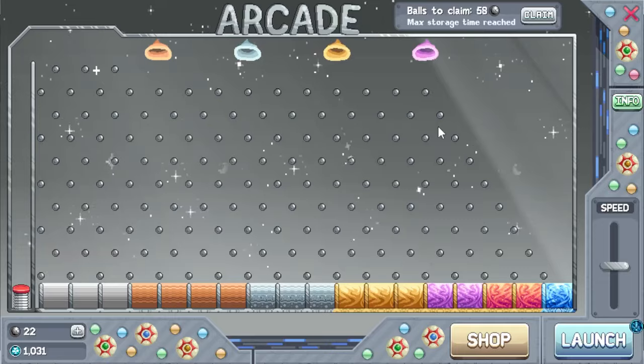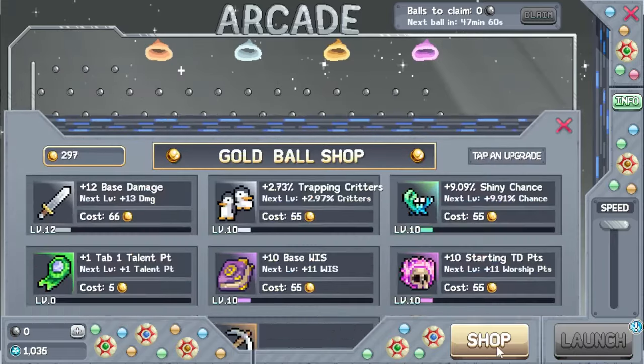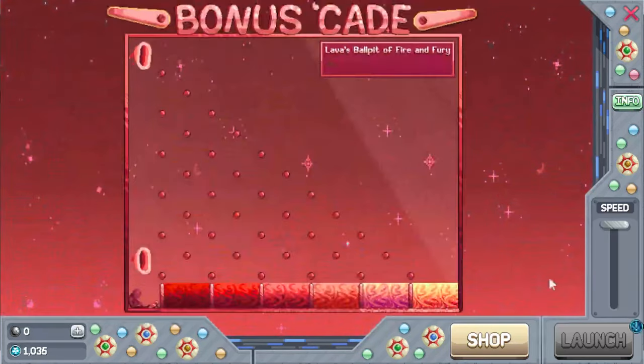Arcade: talk to the clown, claim your balls, launch your balls, watch your balls drop, get rewards. As part of the rewards you get golden balls, which are spent in the shop here. This shop is on a rotation so I can't tell you exactly what to level up — but level up what you feel like you're lacking. P.S. Shiny chance is goated.